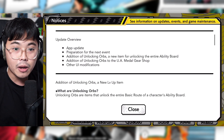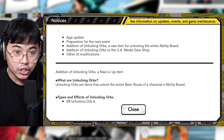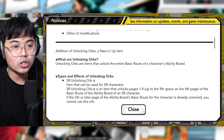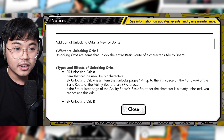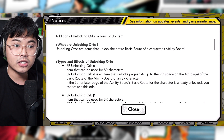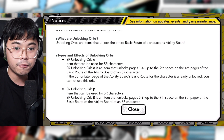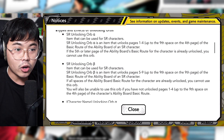There's more information on new items called unlocking orbs, which are used to unlock the entire ability board. They're available at the UA Metal Gear Shop. The SR unlocking orb alpha unlocks pages one to four, up to the ninth space of the fourth page of the basic route. If the fifth or later page is already unlocked, you cannot use this orb.